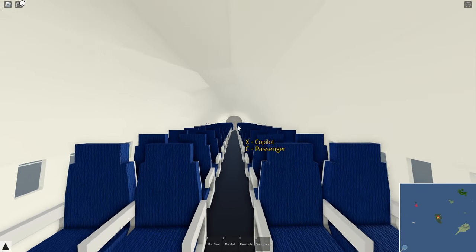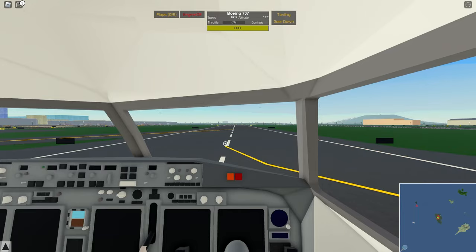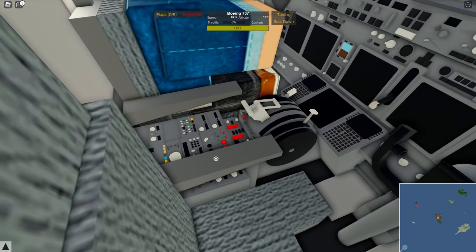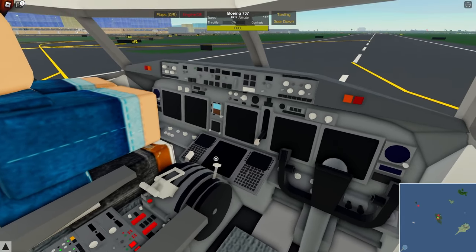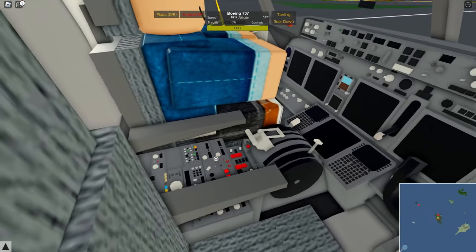Inside, nothing too crazy going on — we've got the 2x2 seating heading into the flight deck. A lot more detail than the previous 737. It's actually crazy to look back at the old aircraft before the revamp and see how little there was in the cockpit. Definitely a major improvement up here.